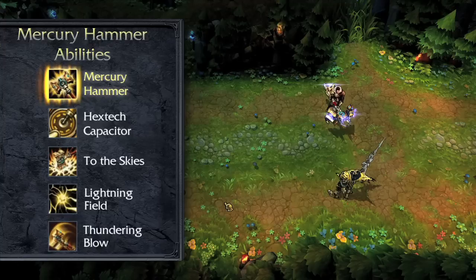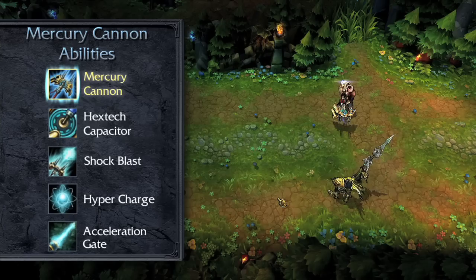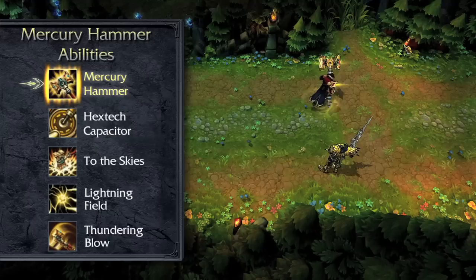Jayce's ultimate is Transform, automatically learned at level 1. When activated, Jayce transforms his weapon between the Mercury Hammer and the Mercury Cannon, each with their own unique abilities. After transforming to the Cannon, his next basic attack reduces the target's armor and magic resist. When transforming to the Hammer, his first basic attack deals bonus damage.